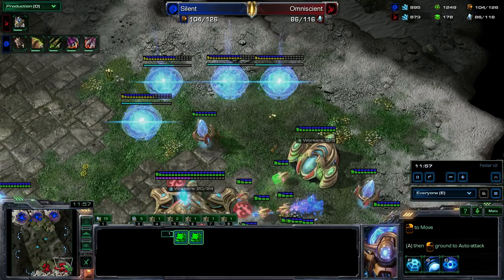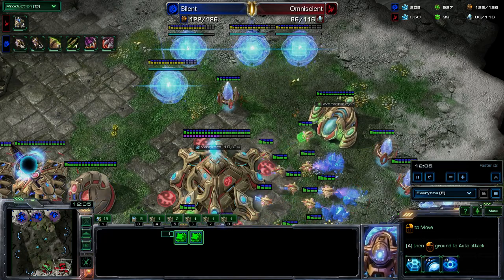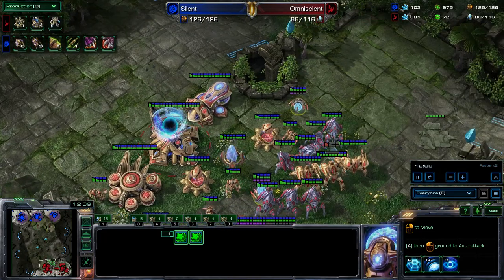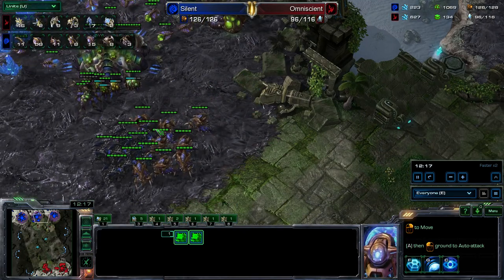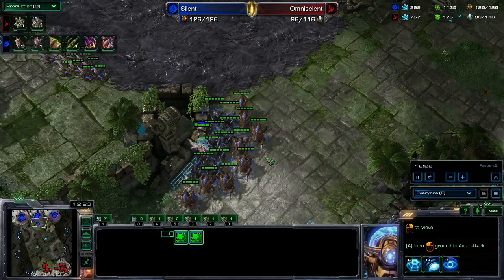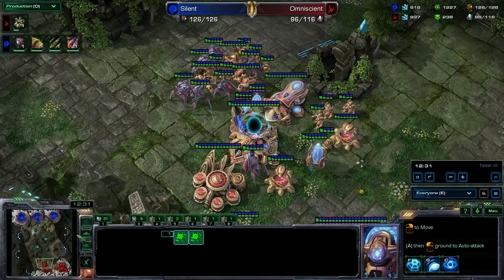Lots of stalkers and immortals. The one thing I'm forgetting in this army that I know I need is sentries. My gas is a little bit taxed right now, so I can't get as many as I'd like. And I need sentries if I'm going to push against this army and try to do some damage. Four more gateways going down — going to go for some really big two base pressure here. Now he's macroing pretty good for an army. Units wise, got a pretty good lead on the workers. Roaches and hydras. His 1-1 is about to finish; my 1-1 is done now, so we're pretty much even on upgrades.